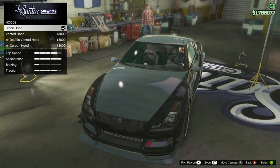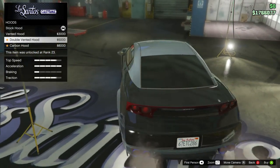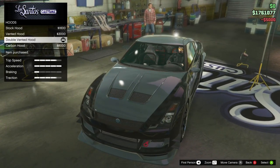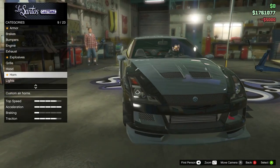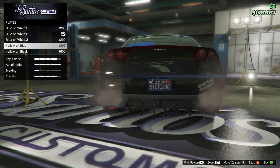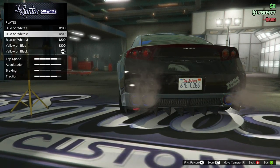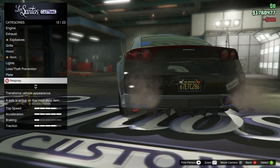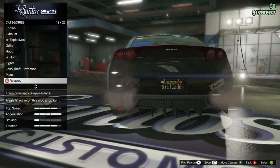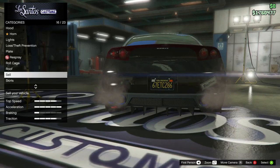Don't need explosives right now. Let's see that hood. Vented hood — that's not bad. Double vented, nice mean look. Carbon — now we're going to go double vented. And we're going to fix our plate — yellow and black. Strange how it disappears and comes back. I do not know why it does that. I'll have to come back here and fix that again. I had to do that with my bike too.